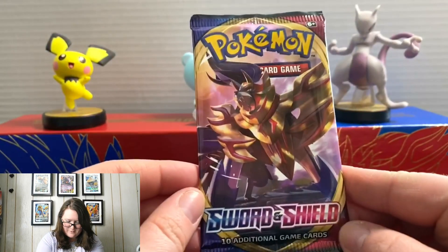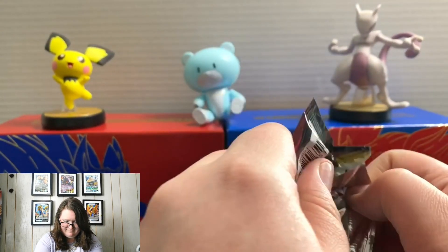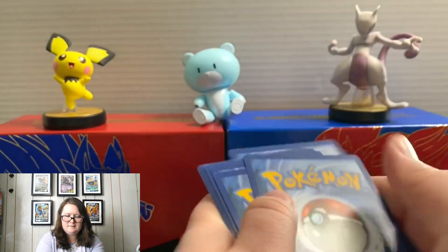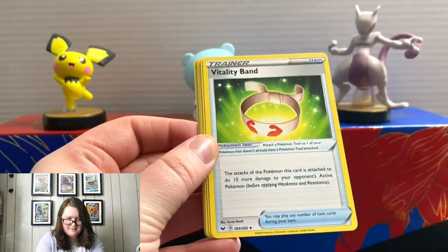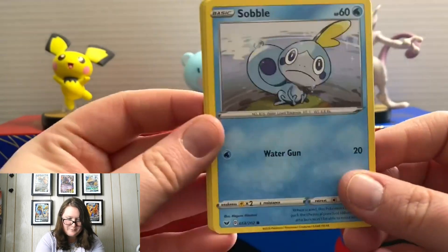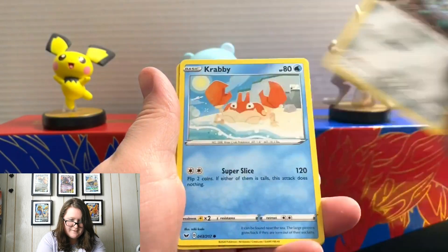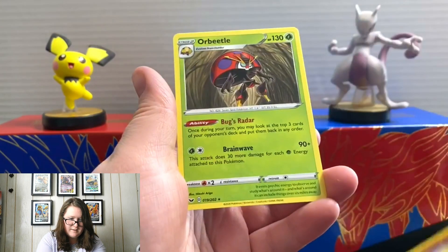Now onto the last pack that came with it. Online code, once again, and another Fire Energy. First up, Haunter, Vitality Band, a Reboot, another Sobble — I love Sobble, personally, I think it's so cute. There's another Rhyhorn, Roselia, Ferris Seed, Krabby. Ooh, a Silicobra Reverse Holo. And an Orbeetle.